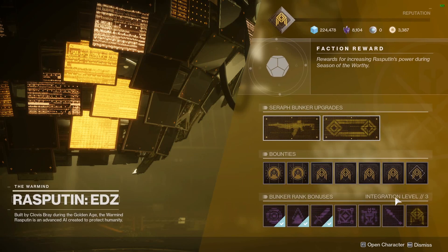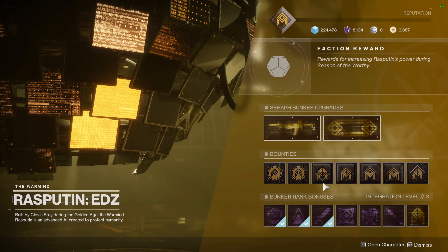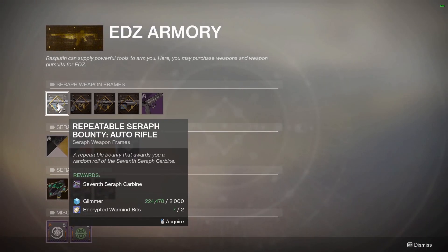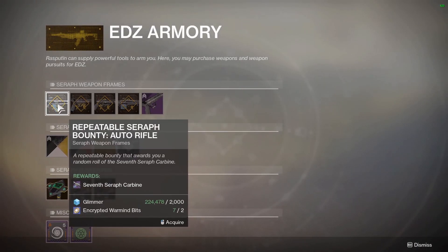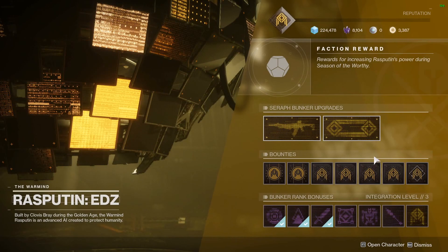Now once you get to integration level 3 — which again is shared across all three of your characters — you're going to be able to purchase the weapon frame from the bunker. From the EDC, it's the auto rifle. And I'll be making a video reviewing that auto rifle going live tomorrow, so keep your eyes open for that one.